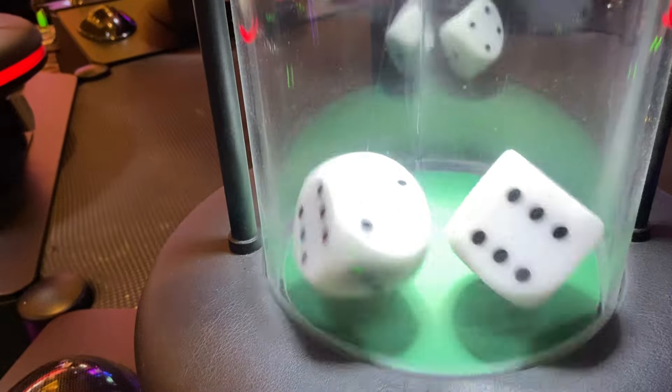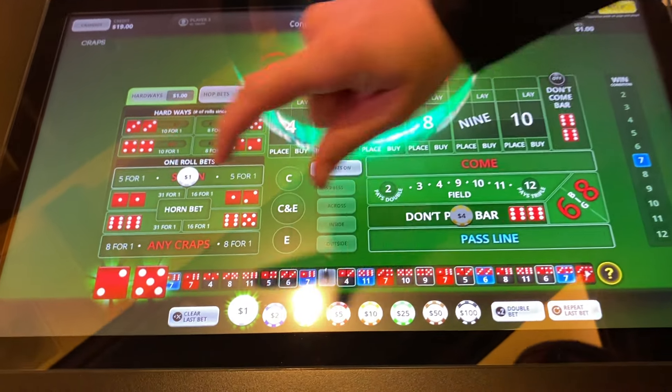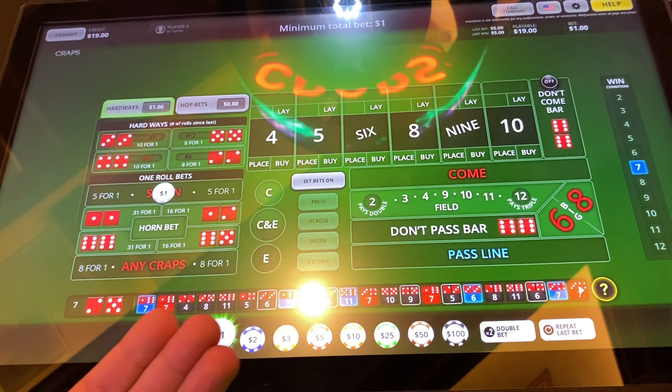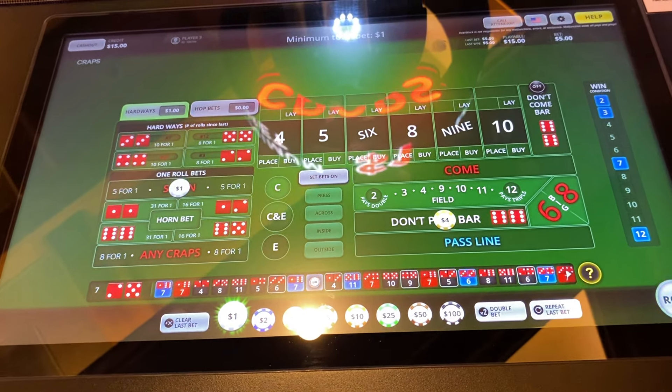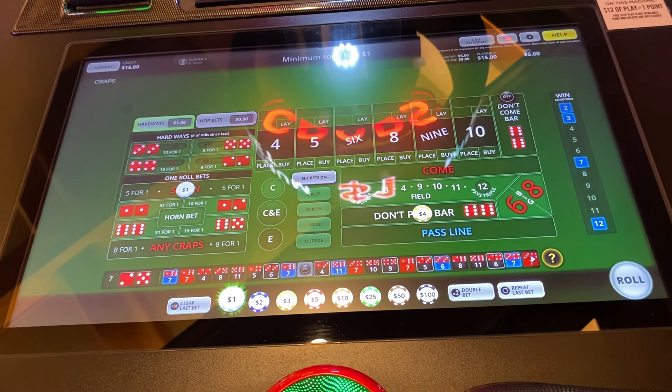Two, three — seven again. Look at that, super glad we're hedging. Triple seven — and why don't we get those when we need them? We always happen to get them on the come out rolls. These machines produce way more sevens on the come out rolls than they should statistically. Can we put $2 on the seven? No, let's just roll with it — we have seen four in a row.